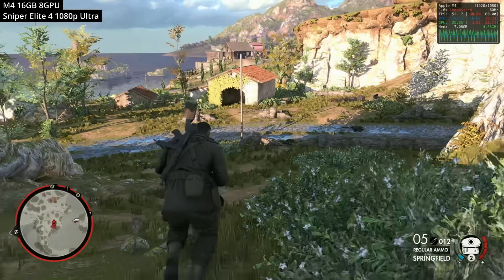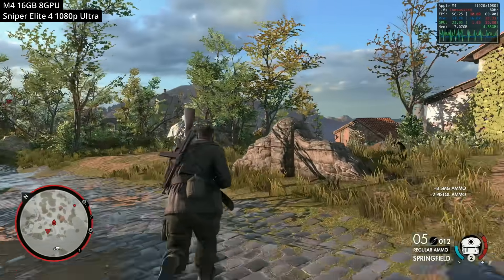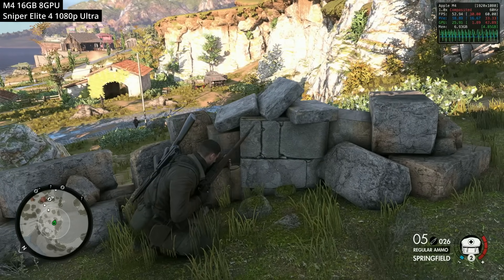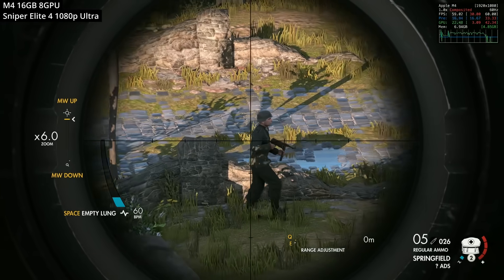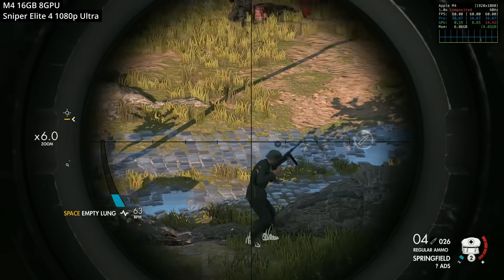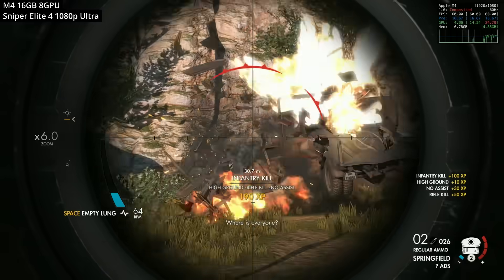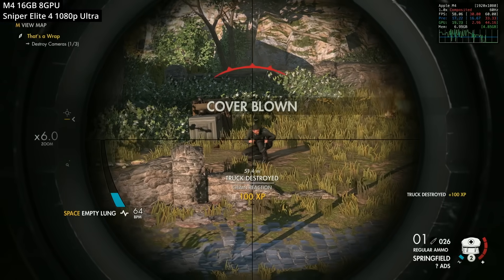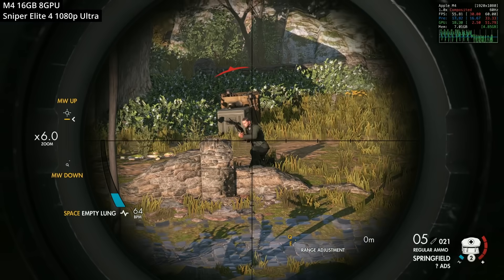The first game on the list is Sniper Elite 4 — a recent macOS port which is basically perfect for the MacBook Air. It's a World War 2 third and first-person sniping game. It runs fantastically here at 1080p ultra graphics settings, hitting 50 to 60+ FPS, meaning we can max out this game on the M4 MacBook Air. You can try it for free on the App Store, and if you buy it you also receive the iPhone and iPad version in a single purchase.